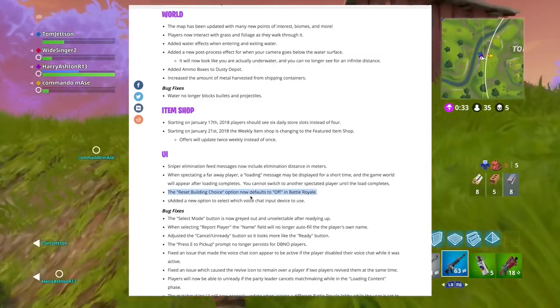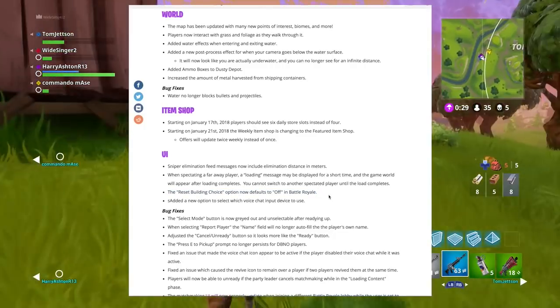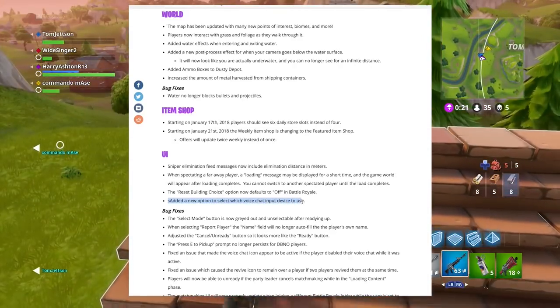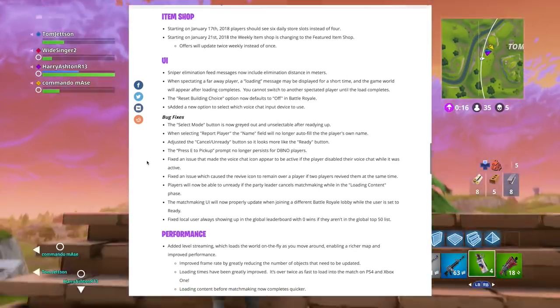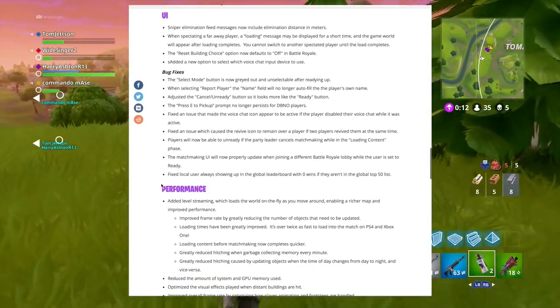The reset building choice option now defaults to off in battle royale. There's also a new option to select which voice chat input device to use, which is pretty cool. The rest are mostly minor PC bug fixes — I'll link the full changelog below so you can read through those yourselves.